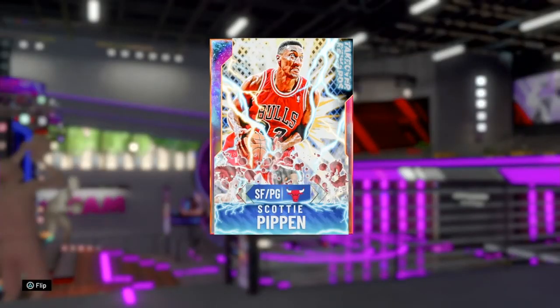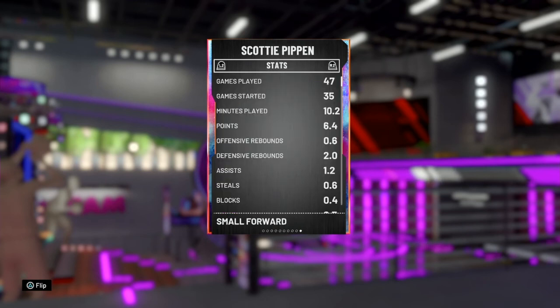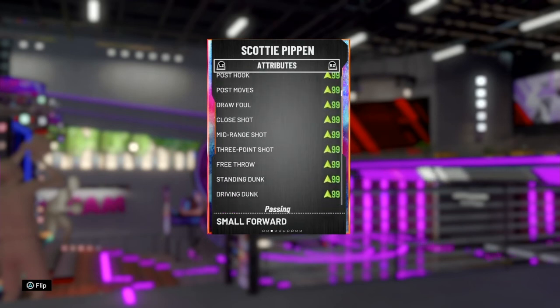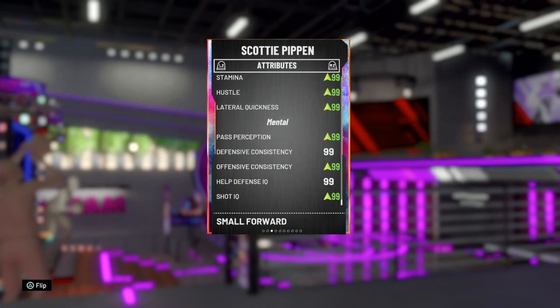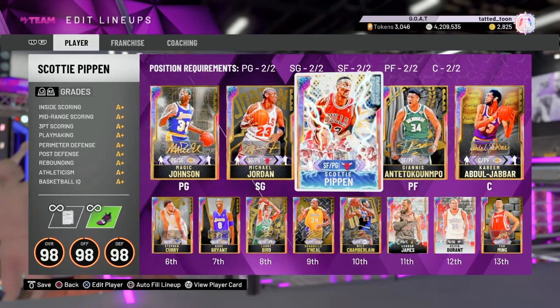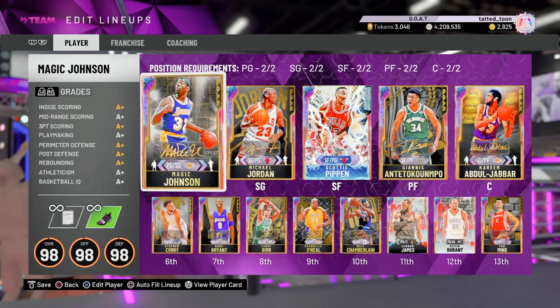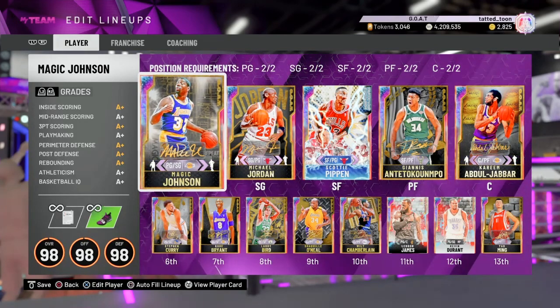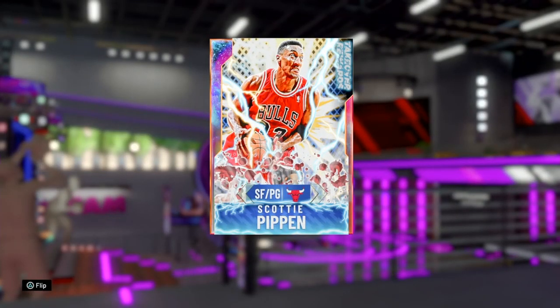Scotty Pippen has 69 Hall of Fame badges - let's just get that out of the way right now, 69 Hall of Fame badges. Look at those stats - he's basically a GOAT card. I have to give a special shout out to Jake Fisher, one of my subscribers. He's the one that told me about the dynamic duos - I don't really do dynamic duos besides Magic Johnson and Kareem. He commented that I should add Scotty Pippen because he turns into a GOAT when paired with Jordan, and he is right.